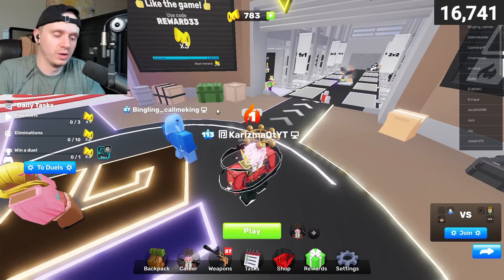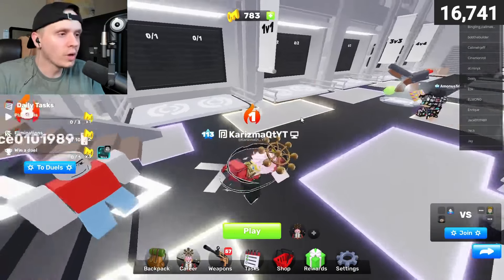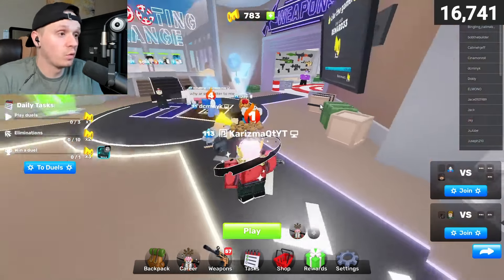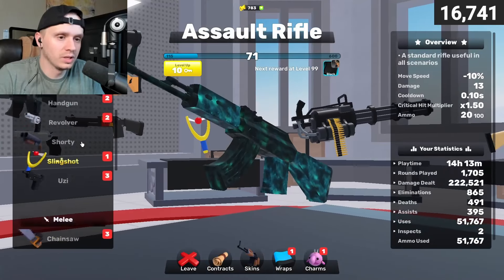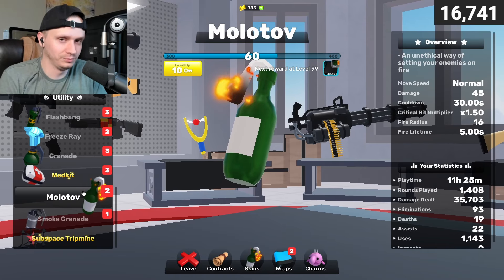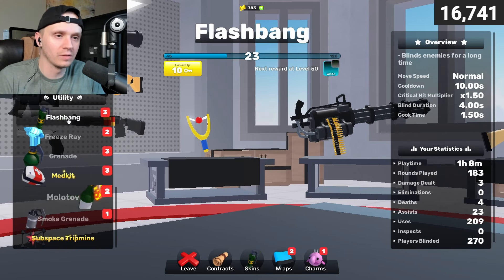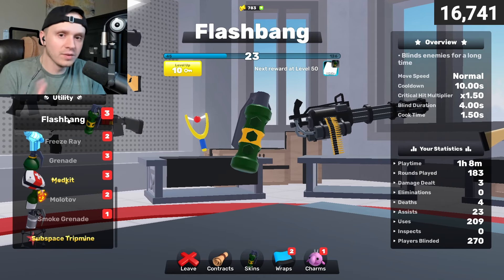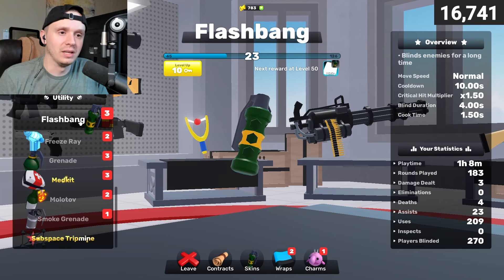Tip number three is one of my favorites. When you're going against someone good and it's a close game — like a 4v3 at match point — I like to use a medkit or molotov as my utility throughout the whole game, and then at the very end of the round I'll switch to a flashbang. They won't expect it at all because they're so used to the medkit or molotov. I throw the flashbang, they come rushing, they get blinded, and I win the game. It's kind of a gamble, but a lot of times they're not going to expect it.